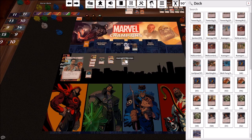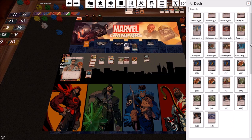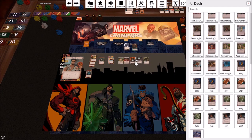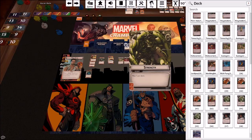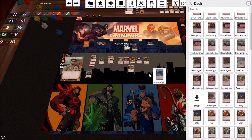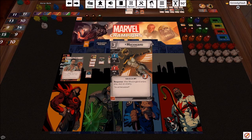In multiplayer you can count on other people, so you can specialize — one player is a thwart specialist, another is aggression. I'm going to build this as a solo deck. I used to include two Avengers Mansions but I've recently gone down to one, plus one Helicarrier. I always include these three basic resources: double mental, double energy, double physical — five cards right there.